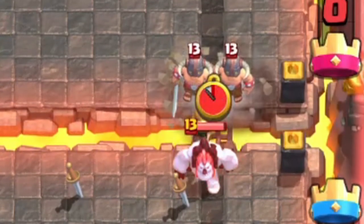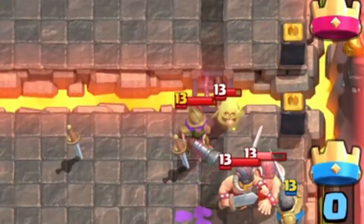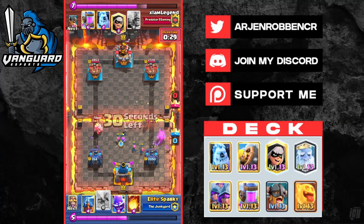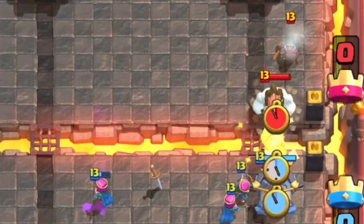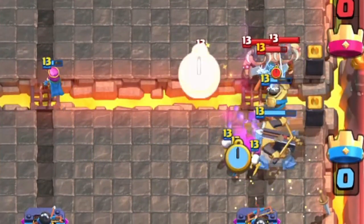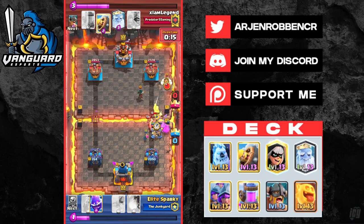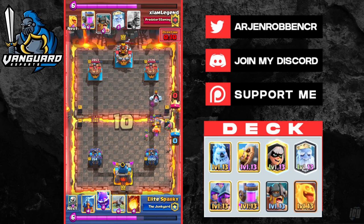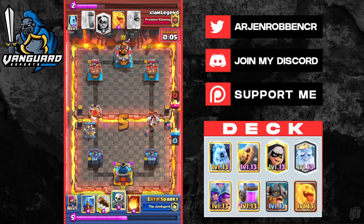We support the right side with E-barbs, a Musketeer, and an Ice Golem — putting so much pressure that he can't defend the left. He uses his archers to kite the Royal Ghost and goes offensive X-Bow. With 25 seconds left, we just need to defend this X-Bow and not give him damage. We defend with our bandit, Ice Golem, E-barbs — everything in hand. There's not much the opponent can do and that's game. That's exactly how you want to play this.